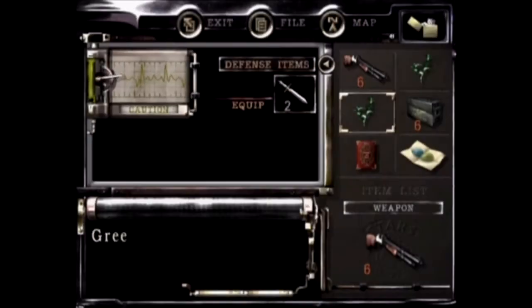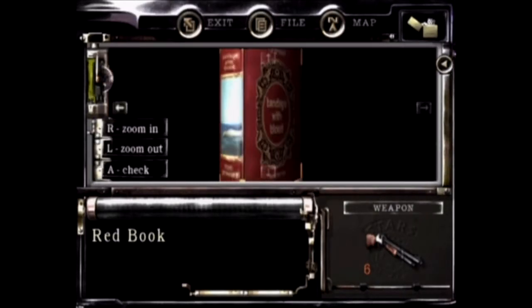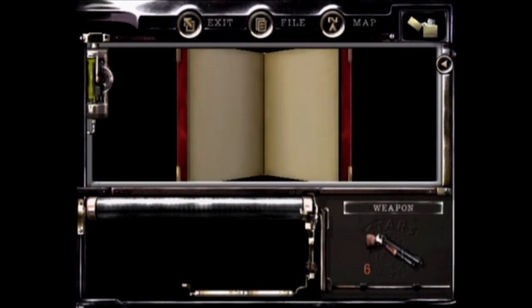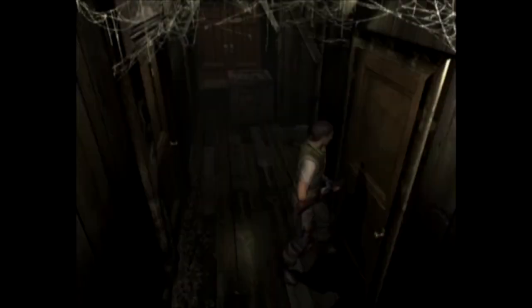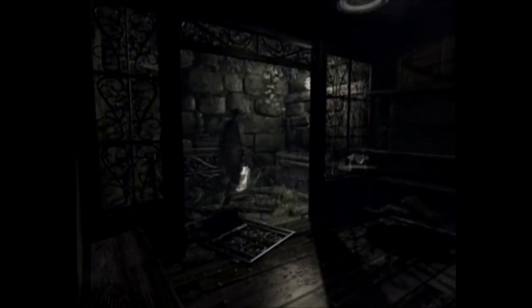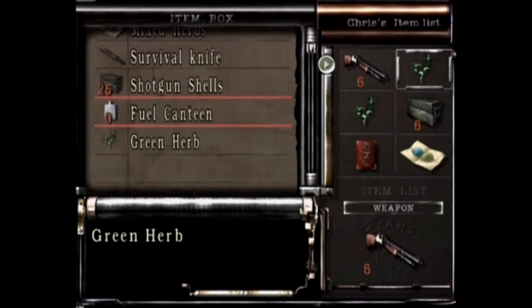The only thing of importance in that room was that book - it's a book with a red cover. We will need it but not quite right now. It's actually one of the last items we're going to use in this area. It's another case of something you can get and you have no idea where you're going to need it.